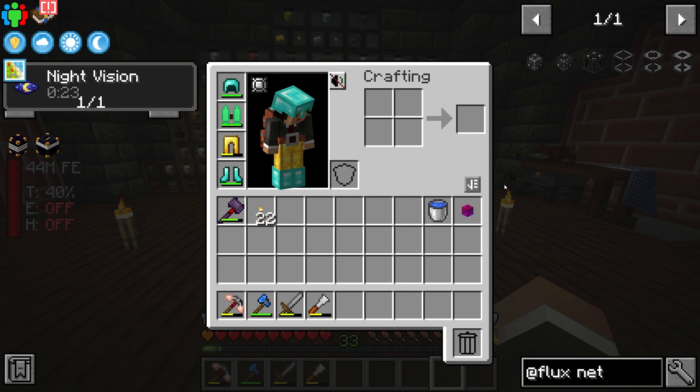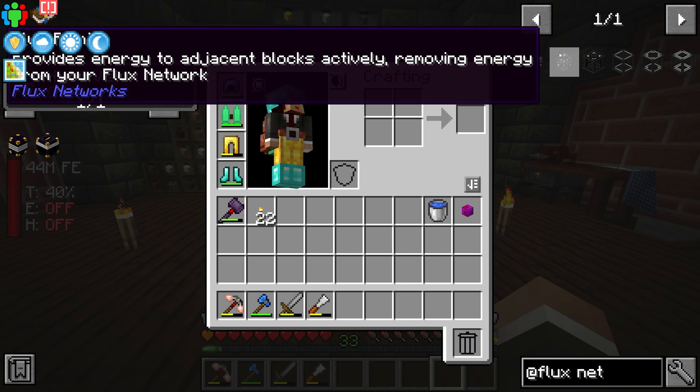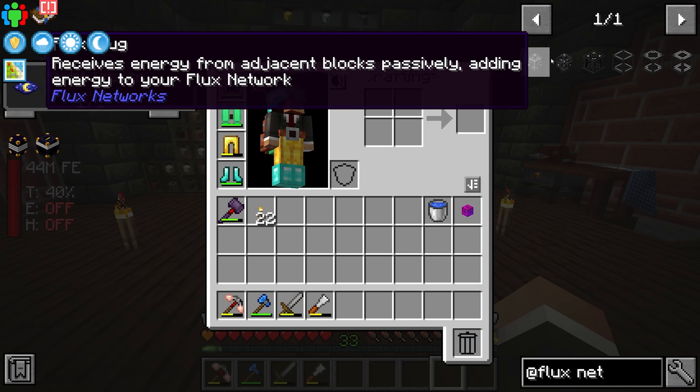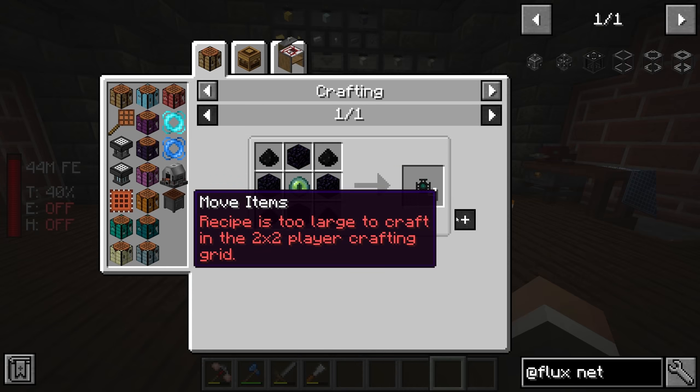Later on we're going to generate even more power from machines and multi-blocks. Getting that power to other parts of the base could use energy cable, but going forward it's a lot easier to place down flux plugs and flux points everywhere to wirelessly move power around. And as you may have guessed, in order to do that we need blaze powder.